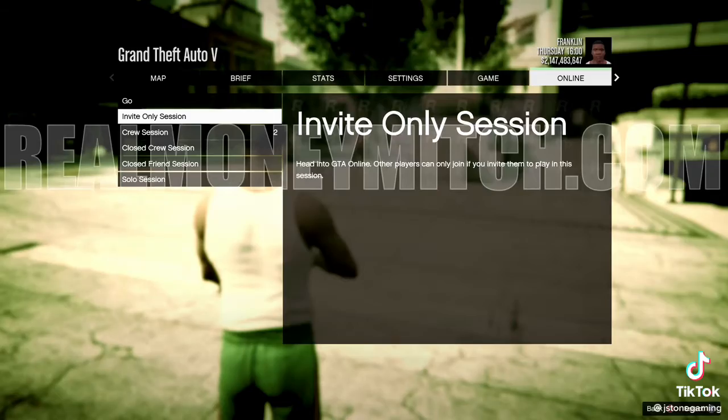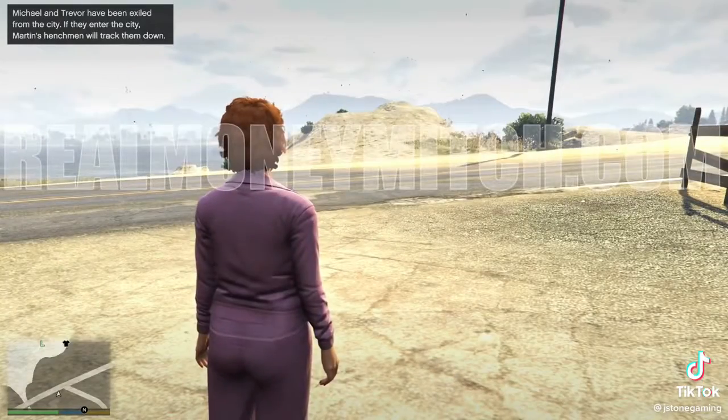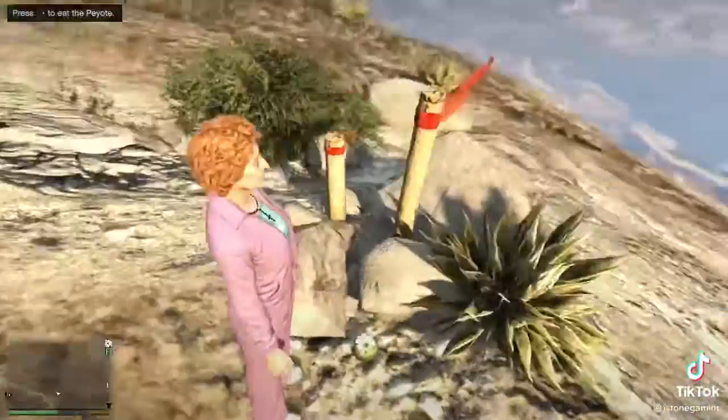Load into the glitch game save and then load into an invite-only session. Back out to story mode. You'll spawn as Patricia — run away about 30 to 40 yards away and then switch to Michael. From there, use the helicopter code and make your way to the top of Mount Chiliad. Eat the peyote and you'll turn into a bird.